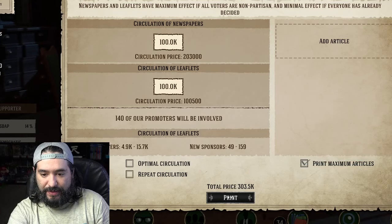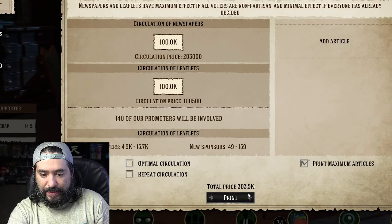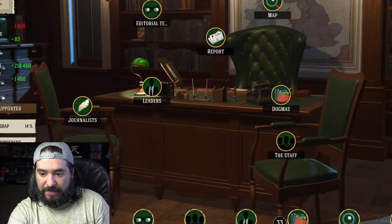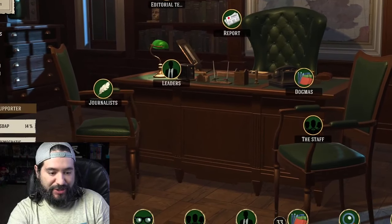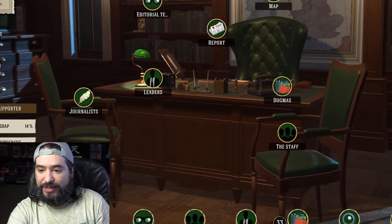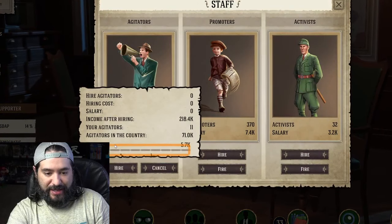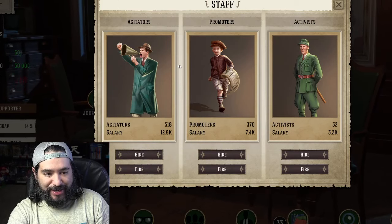Print — or maybe I have to wait till the next day. There we go. Hire 500 agitators — so where's agitators? The staff. I may not know exactly what I'm doing, but this game at least has me intrigued.